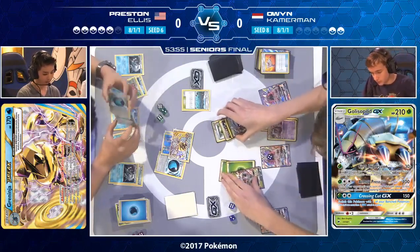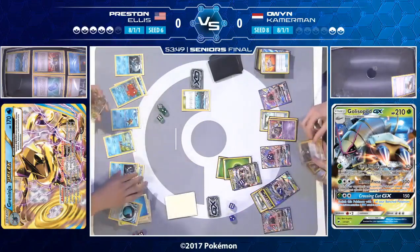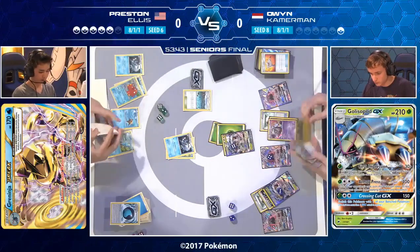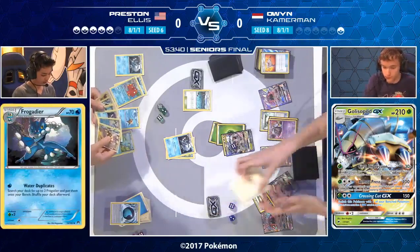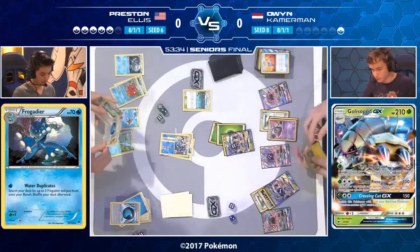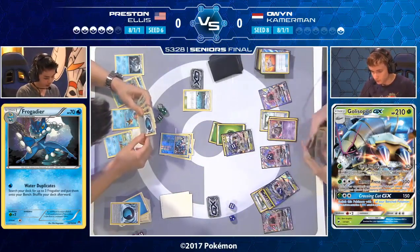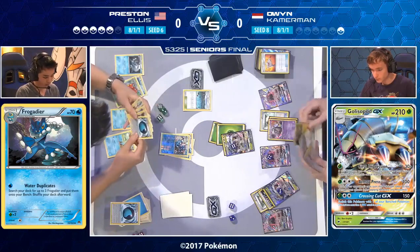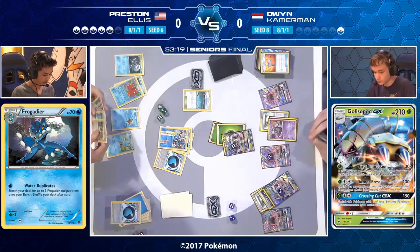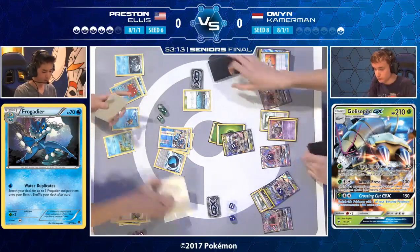Owen moves the Golisopod out of the active spot. The fresh Golisopod uses First Impression — that's enough, picking up his fifth prize card. Preston is on a clock. Owen attaches a second energy so next turn he doesn't need a Double Colorless for Armor Press — any energy will do. Preston gets a Greninja, but not a Greninja Break, which would have given Owen another turn to find the Floatstone. Greninja Break's Giant Water Shurikens, Abyssal Hand, Space Beacon — Preston's deck is really reliant on abilities, and Garbodor is really bad for it.